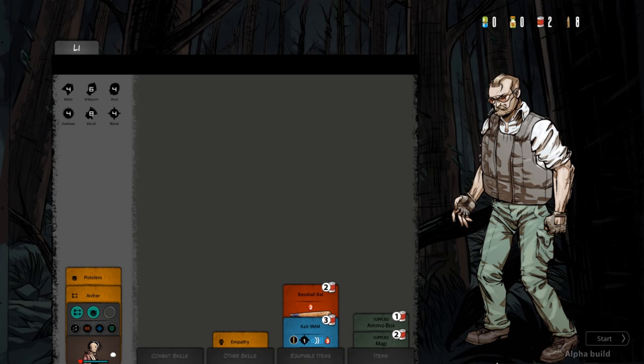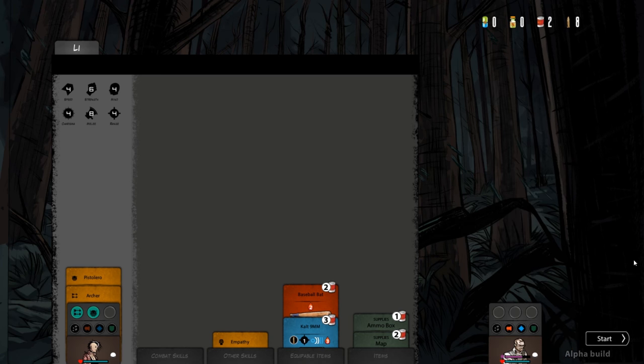Whether you like it or not, you have a certain quality that draws others to you. Throughout the game, you will meet people that will offer to join you on your travels. There is strength in numbers, but there are also challenges — but more on this later.